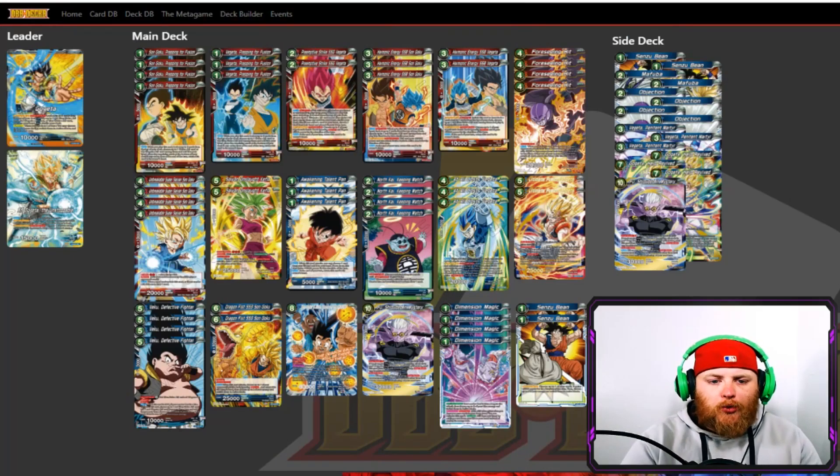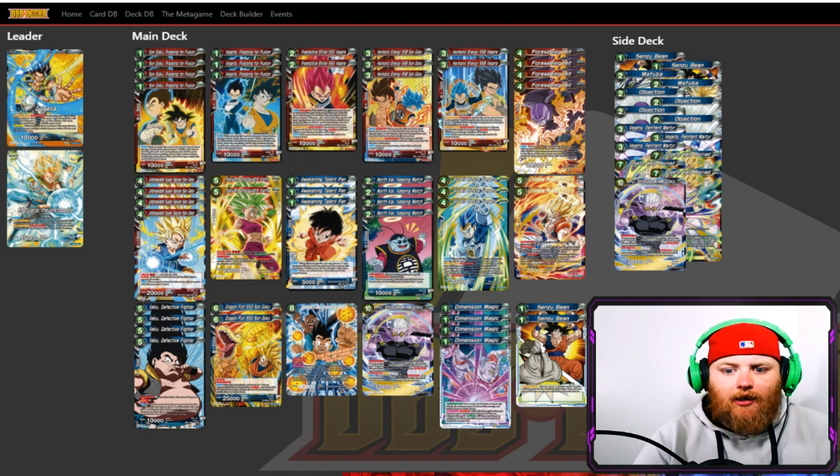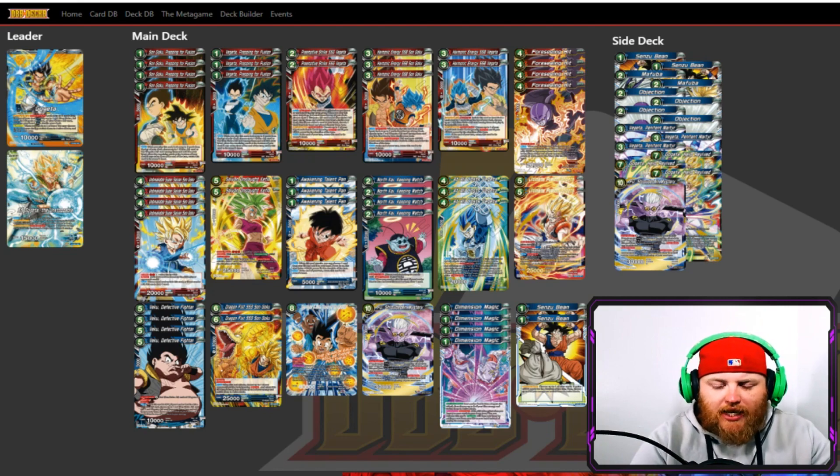Next up we've got Gogeta Ramp, which is starting to see a lot more attention recently. There are a couple of different variations — the more common one is Red/Blue, though personally I prefer a mono-red approach. The leader searches for the Gokus and Vekus, and the goal is to get the big promo Veku out — when he's killed, you get to ramp energy and then play big dudes. Ramp decks are always fun and this one has a draw and removal engine on both sides of the leader. He's blue so he gets access to Dimension Magic and all that good stuff. I'd definitely prepare for this; it might not win an event but it can sneak in.